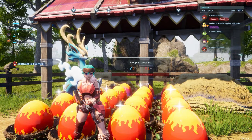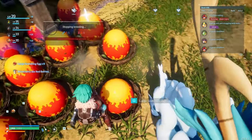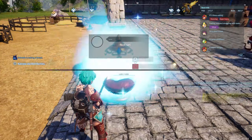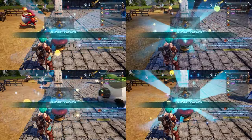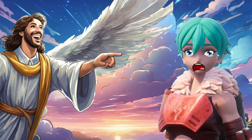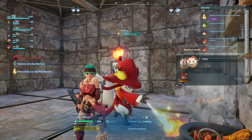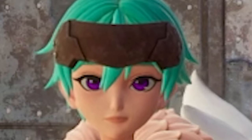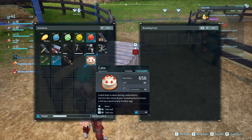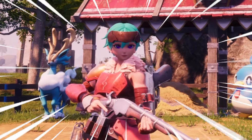Look at all these eggs. Maybe our perfect Wixen is in this pile somewhere. Only one way to find out — hatch every single last one until we find one or become extremely disappointed. Why does RNG hate us? We need more cake! Why isn't there a whip in this game? Keep the cakes coming, ladies. I will give you diabetes!